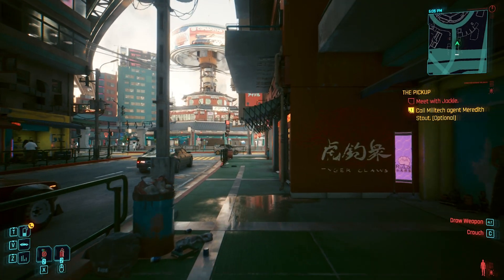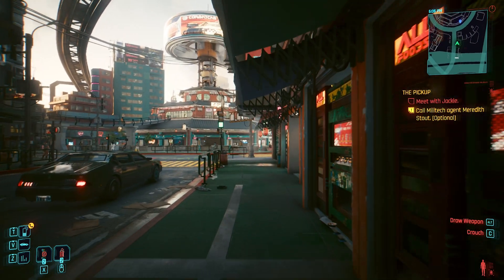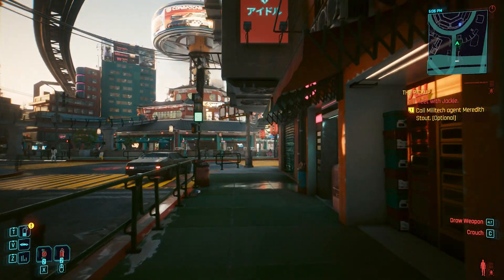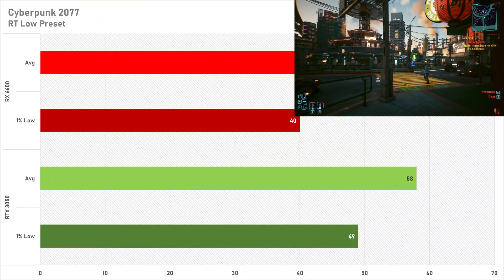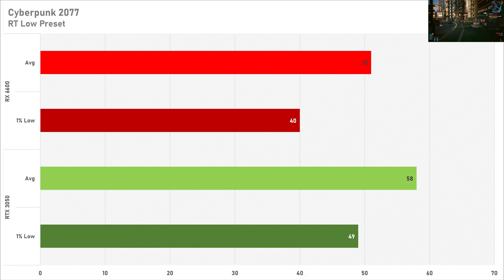Enabling ray tracing in Cyberpunk 2077 isn't actually that bad of a bet on the RTX 3050, because at 1080p we're getting just south of 60 frames per second, and in my opinion this is fairly decent performance. That 1% low is also looking very good compared to the average frame rate, so if you really wanted to enable ray tracing on a 3050, it's not that bad.